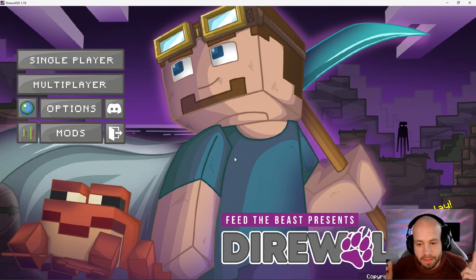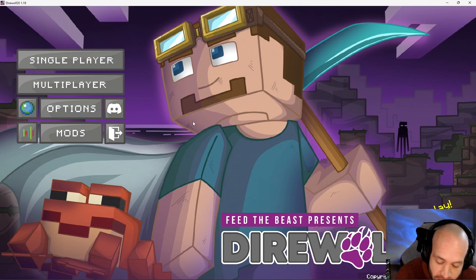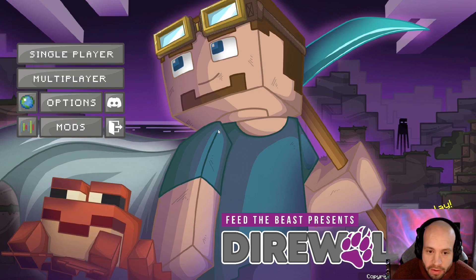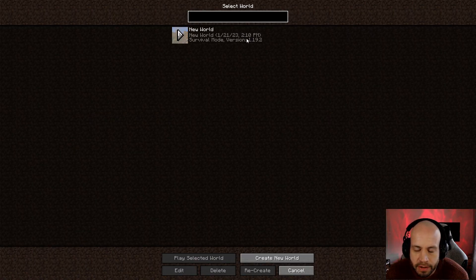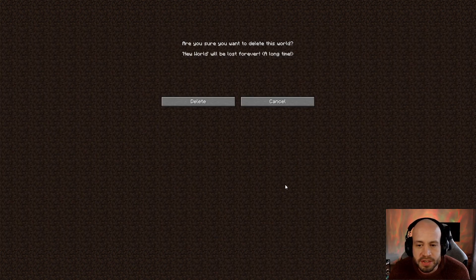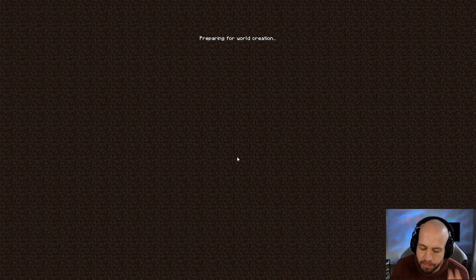Hello, my name is Odinson and this is Minecraft - Die Wolf 20 1.19. I'm just going to switch to full screen so you don't have to see the banner at the top. I've just been testing this pack and it seemed to work out. We just did an update to the pack - there were some stability issues causing problems. This is modded Minecraft on Java for the PC, and this particular pack has a lot of mods in it.